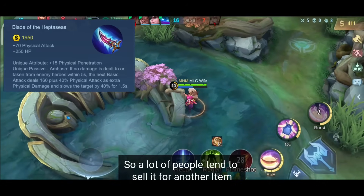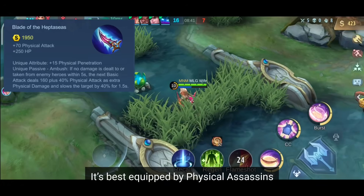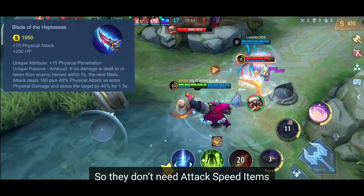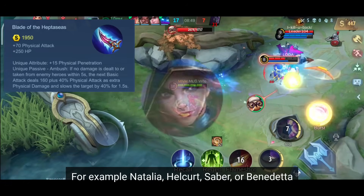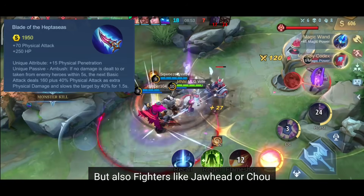It's best equipped by physical assassins that deal their damage with skills, so they don't need attack speed items, and that need to increase their CC abilities. For example: Natalia, Helcurt, Saber, or Benedetta, but also fighters like Jawhead or Chou.